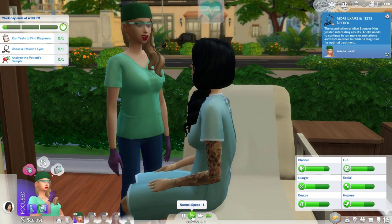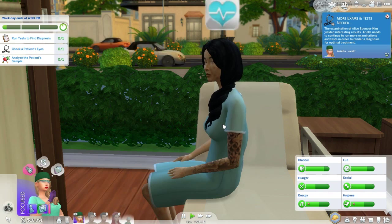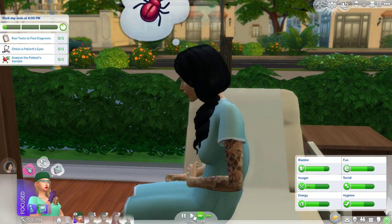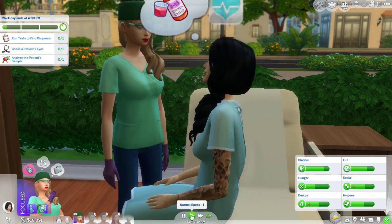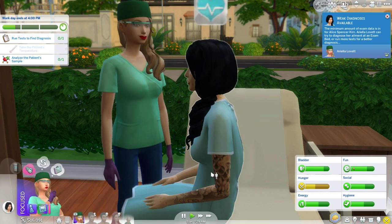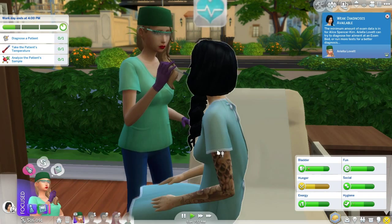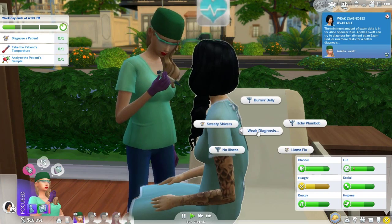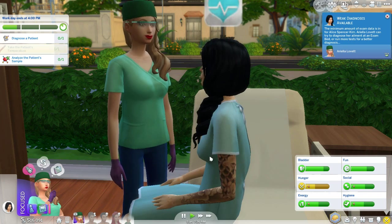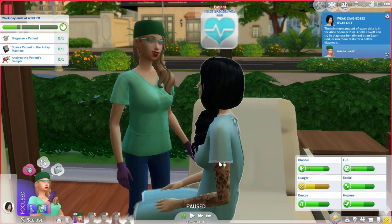We need to analyze the patient samples, but let's first do all the examining stuff before analyzing because it can take a pretty long time. I check her ears - oh, that's why her eyes didn't turn yellow, because she actually didn't check the eyes. We also need to take the temperature of this patient. Now we can diagnose - it's either Sweaty Shivers or Llama Flu. Let's examine the patient in the x-ray machine first.